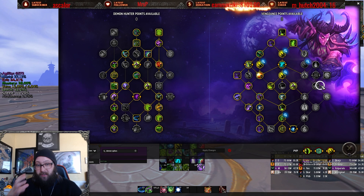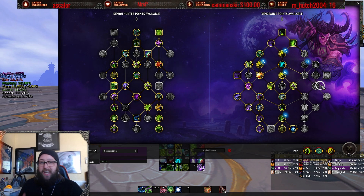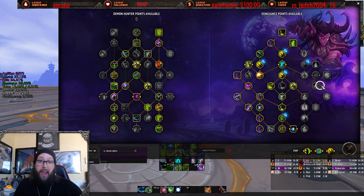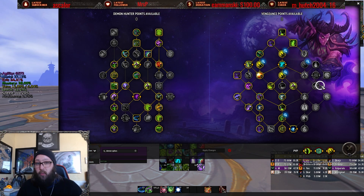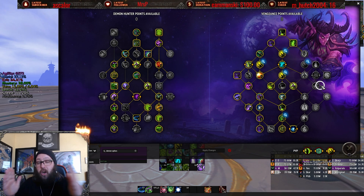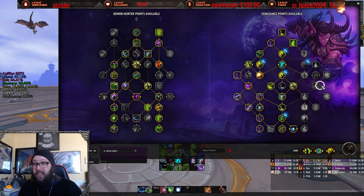Especially in Season 1 of Dragonflight, where some of the top tanks can easily remove one point and have easy access to the rest of the tree. Vengeance has to decide whether they want to go heavy left, heavy right, or straight up the middle, because going towards the farther sides of this tree is incredibly difficult.